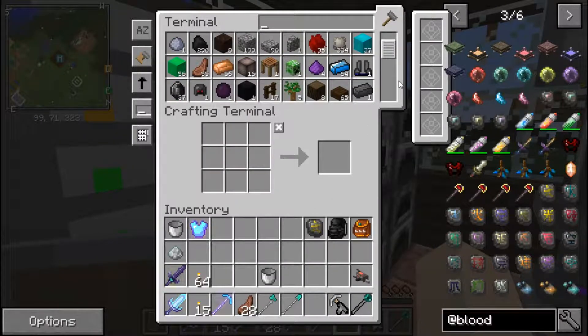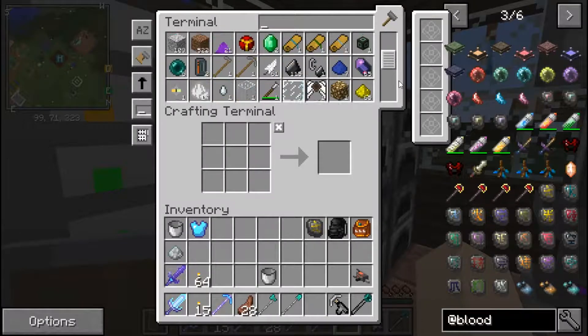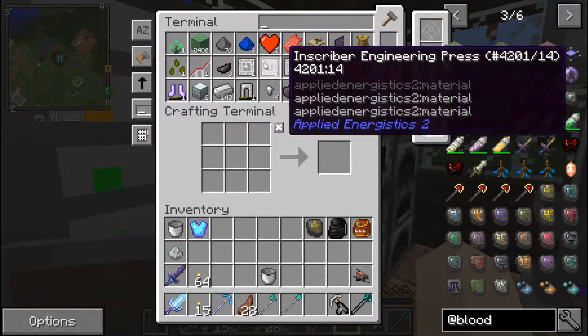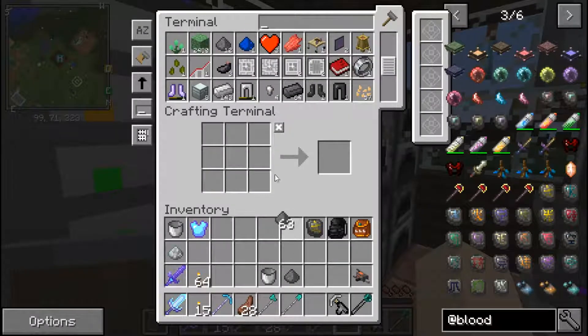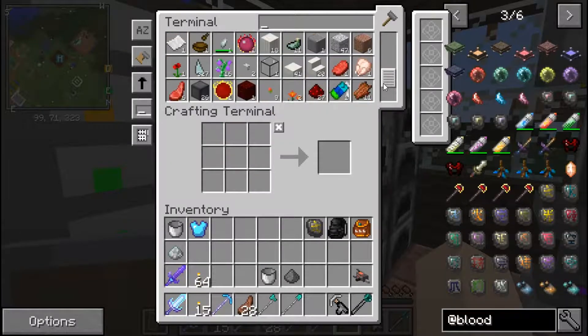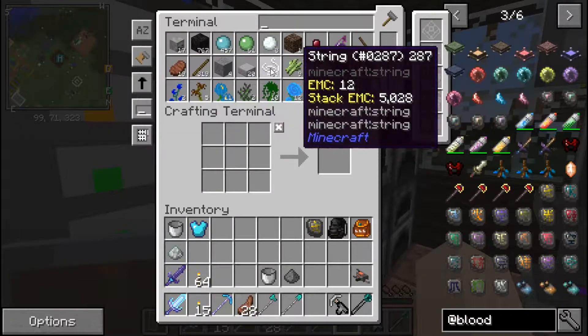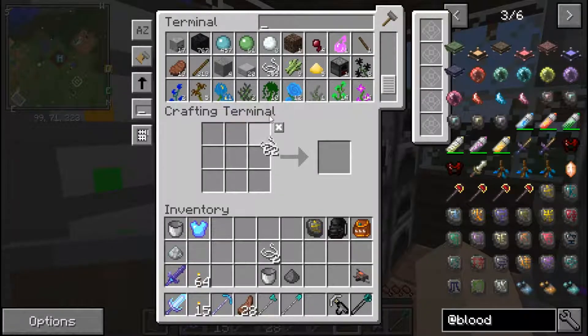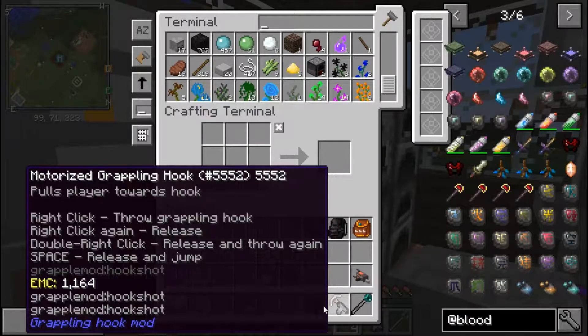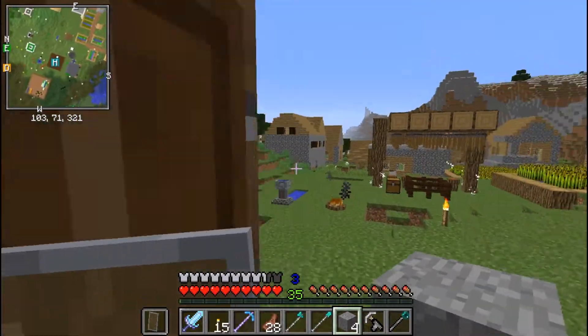String and gunpowder. Got quite a bit of string. We are going to grab this stone because we're going to probably need all of it. We may have to go get more blood. We've got a full pack on us of the 10,000 so this will be good.